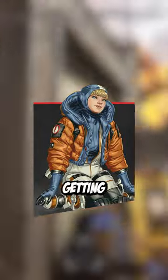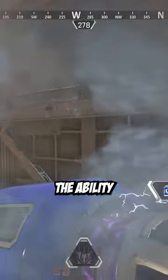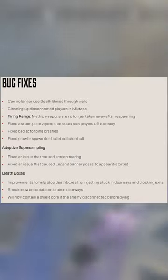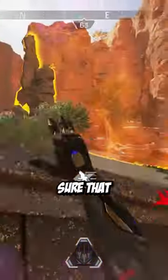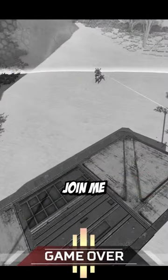Watson is also getting buffed — her pylon will now recharge its capacity over time, and her perks give her the ability to increase the speed and HP of her pylon. You can pause the video to see the various bug fixes. Maps for this season are E-District, Broken Moon, and Storm Point. People will probably be screaming about that, but remember you can play all maps if you join custom lobbies.